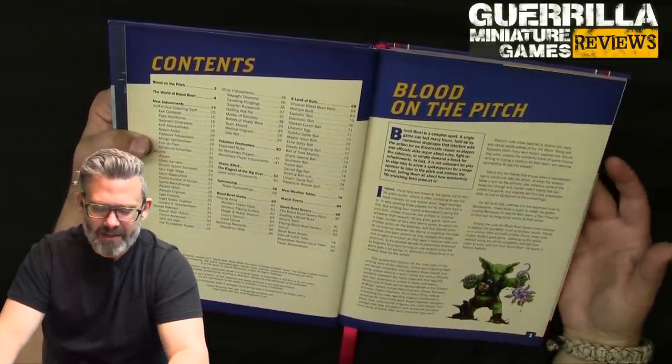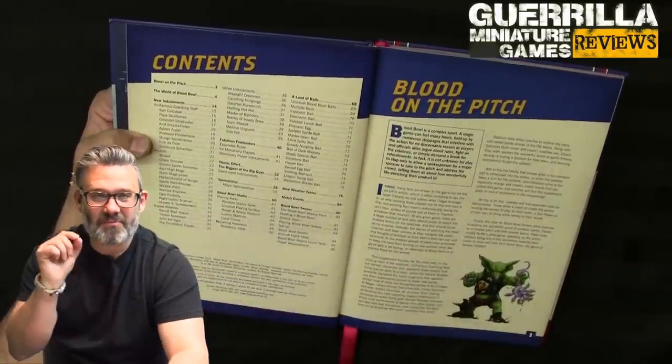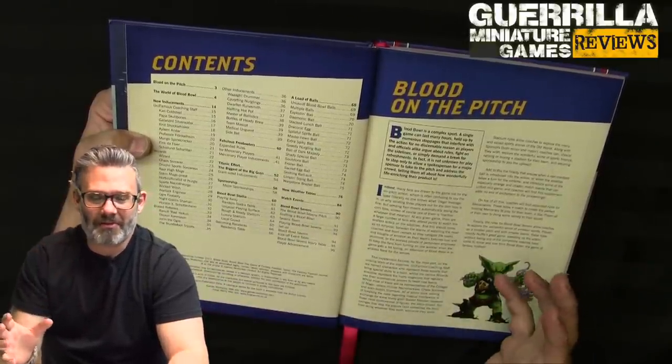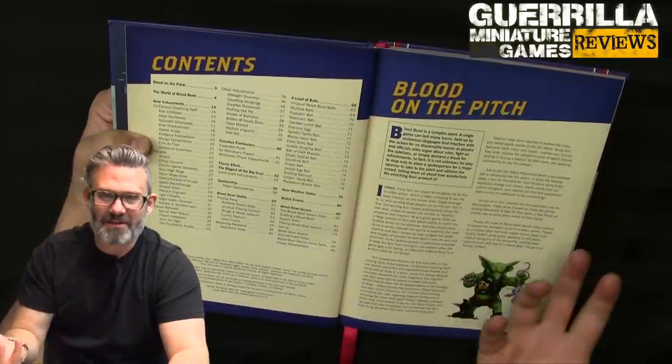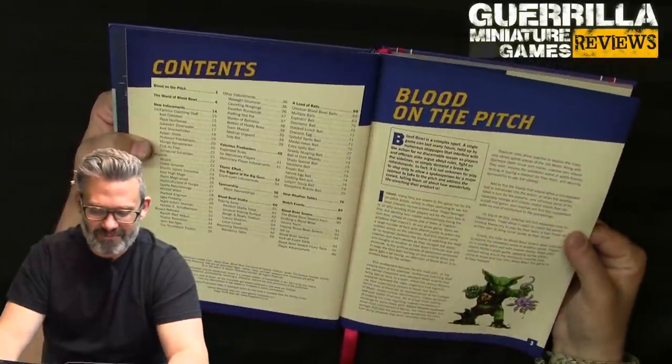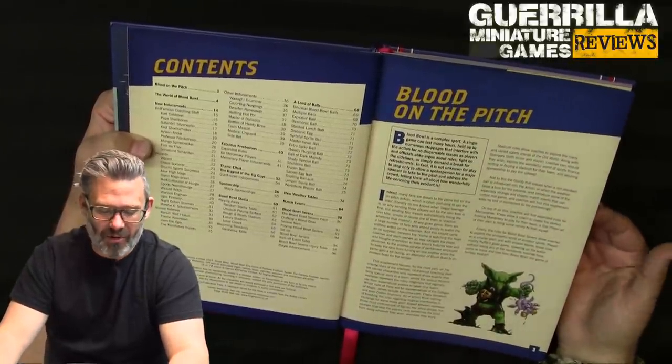Then there are side bets and fabulous freebooters — these are the build-your-own mercenary, basically star player rules, and they're really neat. There's a whole bunch of different types. And rules for giants: having the biggest of the big guys in your game, they take up nine squares when they move around.